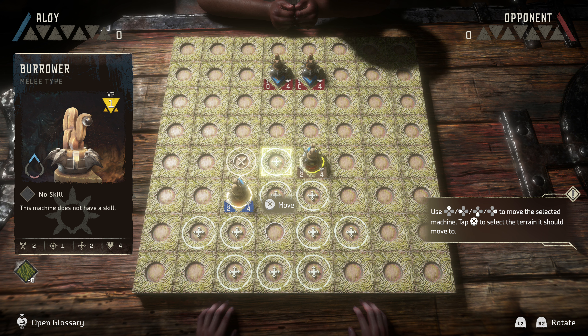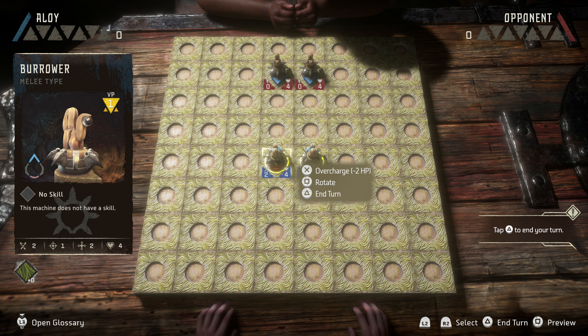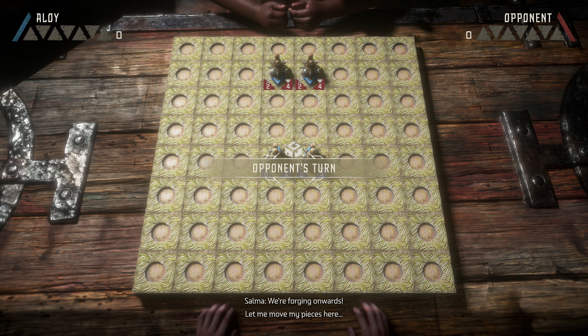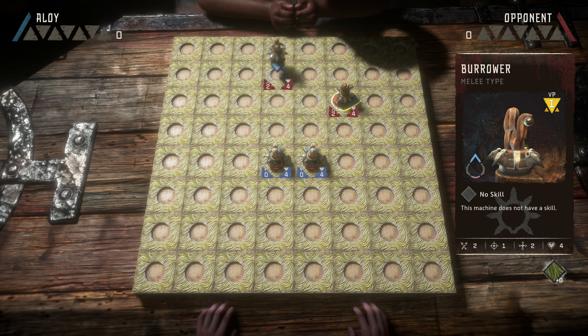You get to move two machines each round, so go ahead and pick a second machine. Perfect. There's not much else to do for now, so just end your turn. We're forging onwards. Let me move my pieces here.